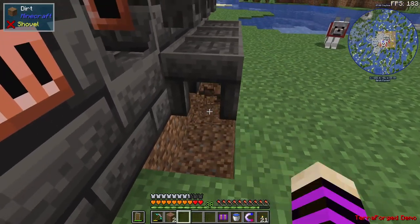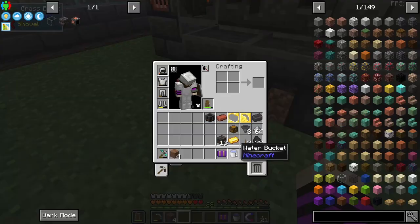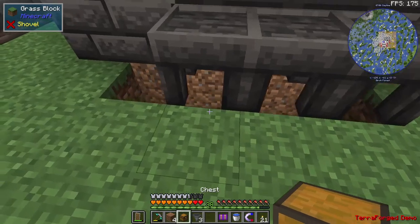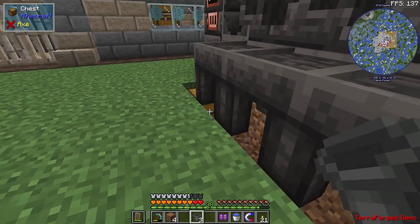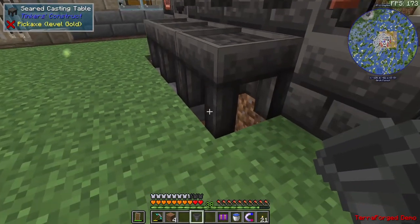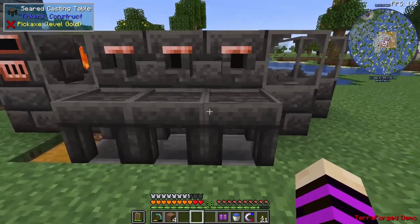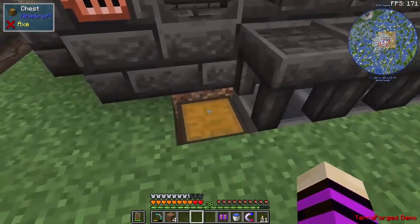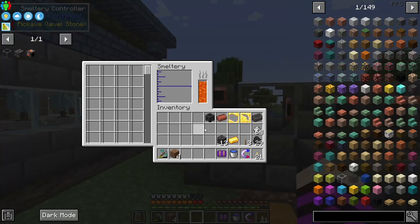To automate this, it's a little bit easier in 1.18. We can put down a chest and then feed hoppers under into each other. As long as the casting basins or casting tables are on top of the hoppers, they all feed into this one chest. Let me go ahead and toss in a gold ingot for right now.